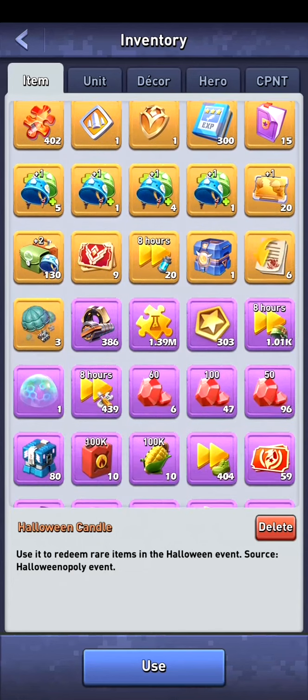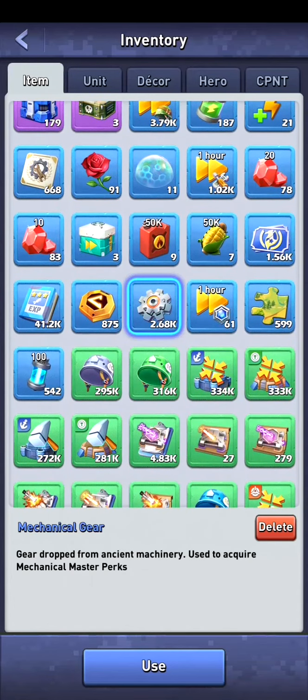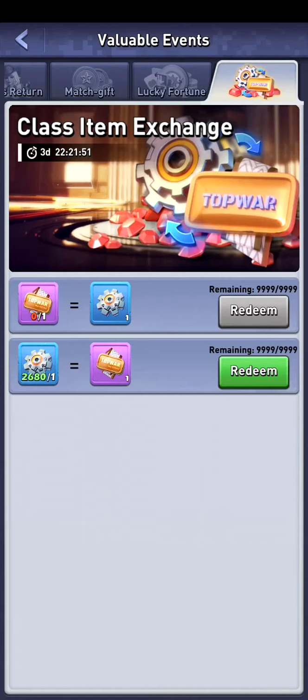When I go into my inventory and scroll down a little bit, I can see that I have about 2,700 gears, but I need nameplates. Currently there's still the event where you can exchange these items with the Class Item Exchange.